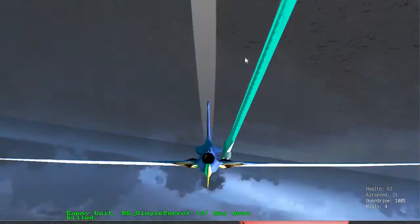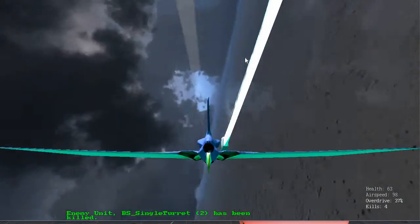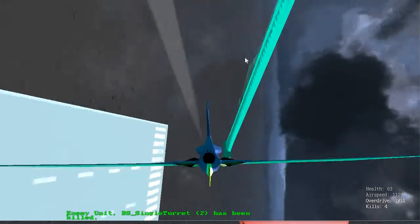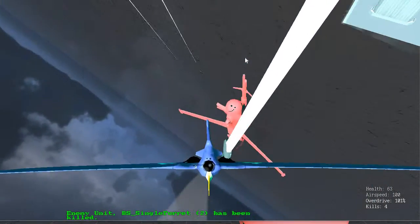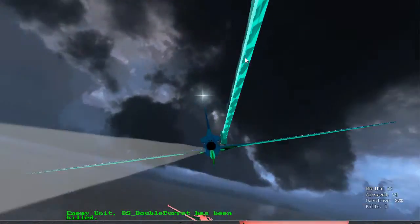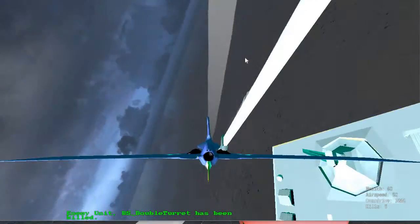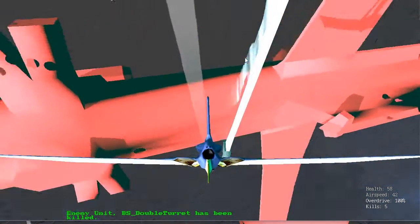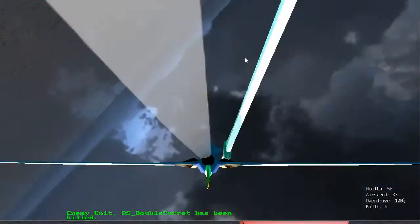I'm kind of worried about finishing this before work. Anyway, the battleship has really high health right now and it doesn't really have any death effects yet. I was mostly focused on killing the turrets — let me kill this last turret. There it goes. The slicing effect is kind of circular but whatever, I think that looks good enough and it feels cool too.